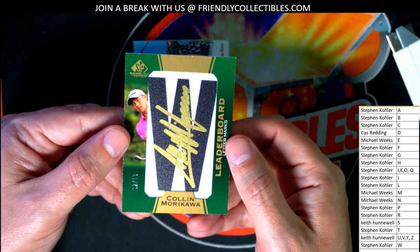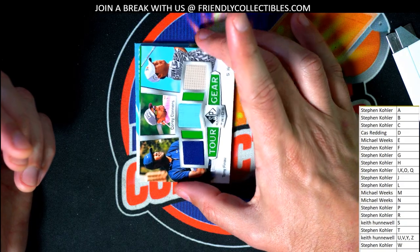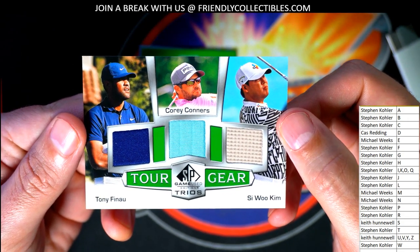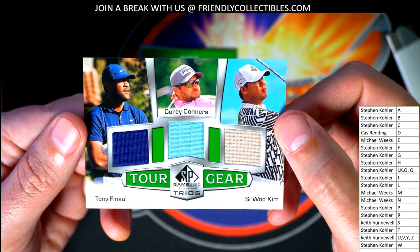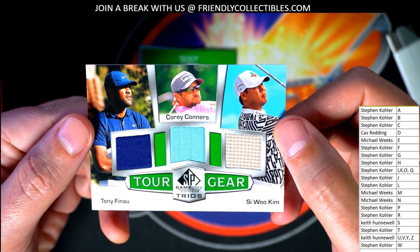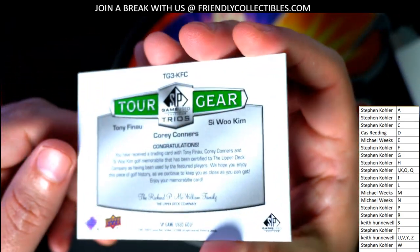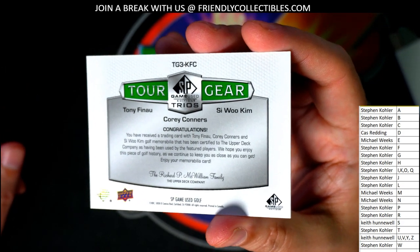The next hit — a triple. Trios. Tourgear. F, C, and K. Stephen K has F and the letter C — and K. All three of these are owned by Stephen K. Nice Tourgear piece. Game Used Trios. That is hit number two.